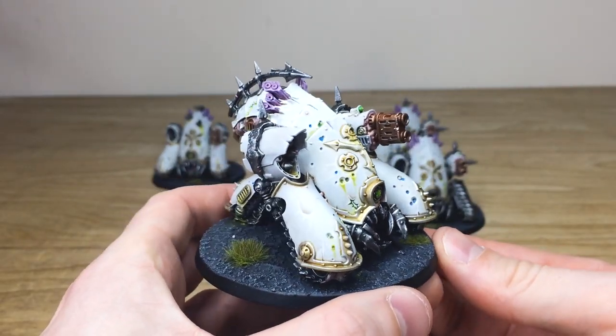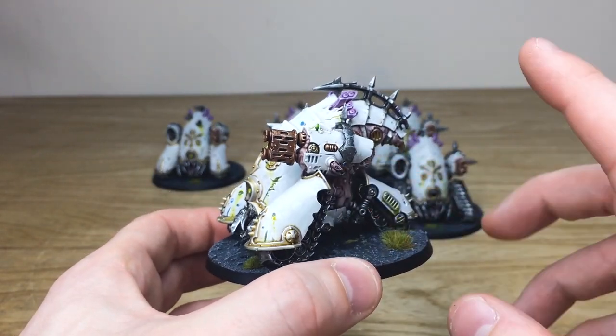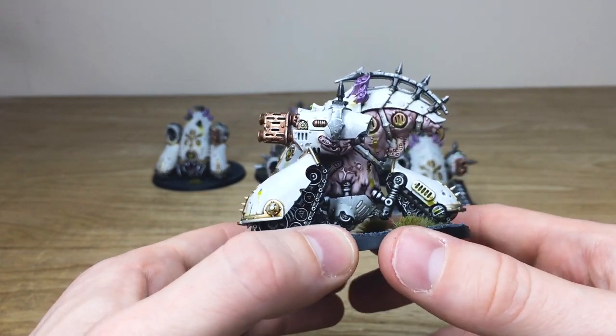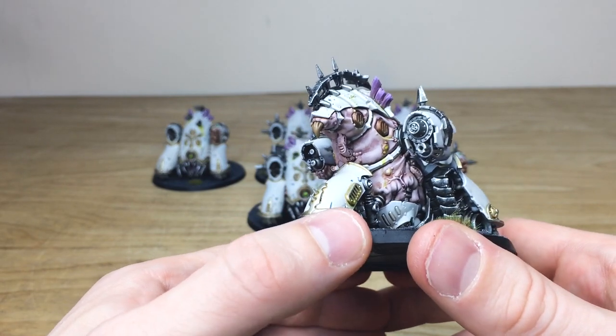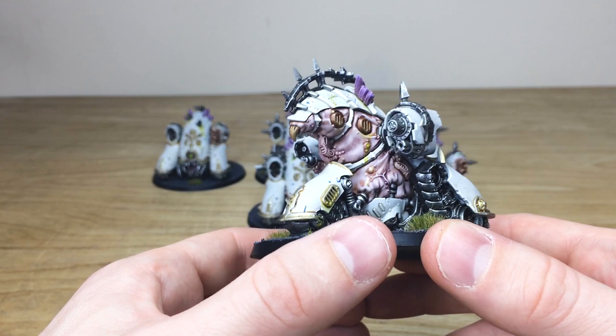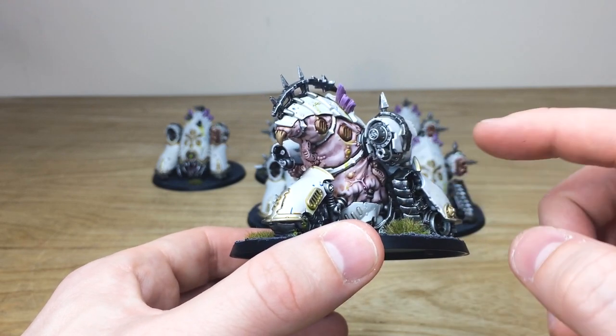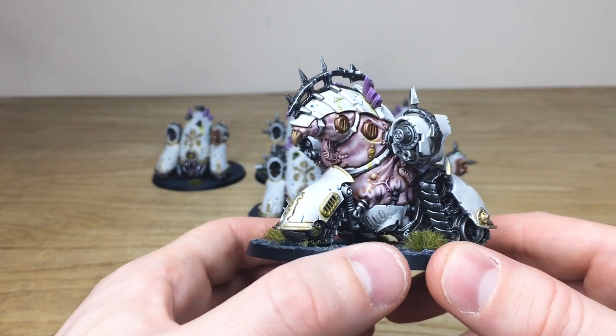Really lovely scheme with that sort of white pristine color on the armor panels. You can see the bronze all highlighted as well, which is really lovely. There's a sickly pallid flesh color on all of the skin areas, with green slime oozing out of different vents and down around the boils, which is really cool — even coming out on the tracks as well.